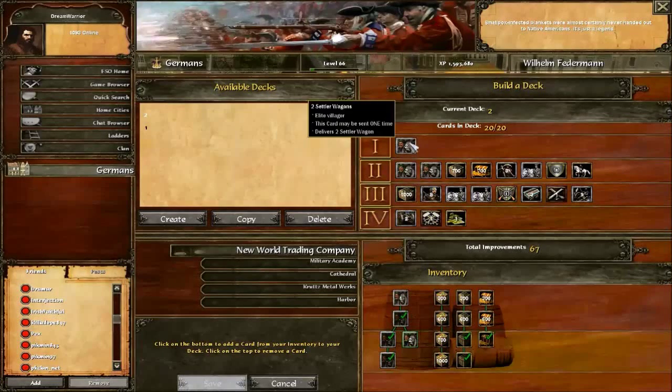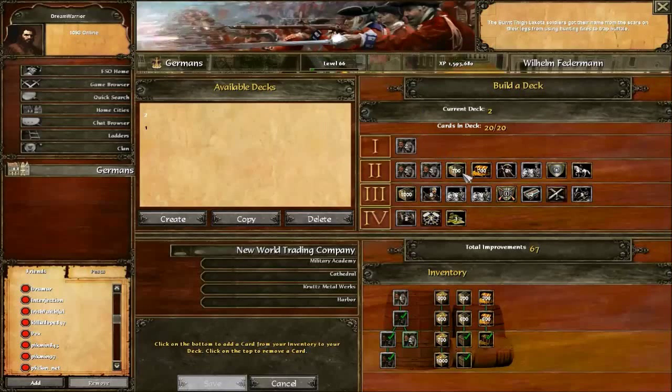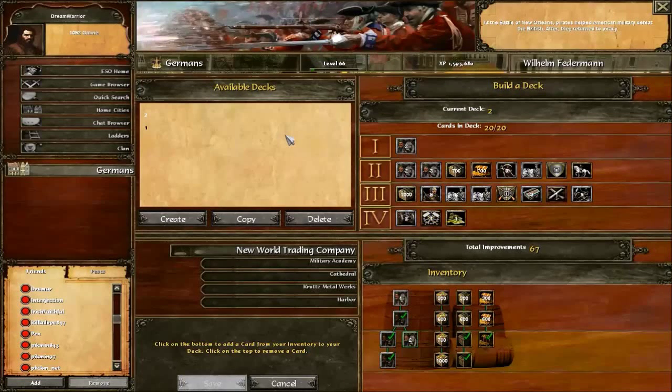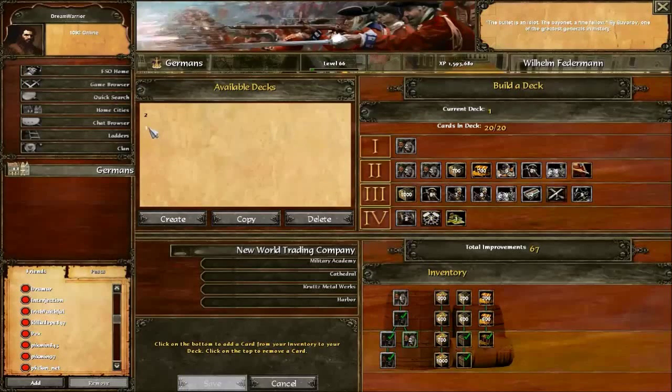For the cav deck: two settler wagons always will be the first card, second card will always be three settler wagons, and your next card will be 700 wood always — after that it's up to you. Usually that's when I send either hit points, five cav, or three settler wagons. I wait to send 700 gold or a fast cav card until later game. Age 3 is standard, similar to the other deck, but I have eight skirmishers, more cav, and cav hit points. Typically I'd be doing cav, then switch to war wagons and veteran Uhlans — very good. Nine black riders are optional; they're the best mercenaries to me. Age 4: two factories, two heavy cannons. Those are the two decks: Tower Rush and Cav with Uhlans in the situation.